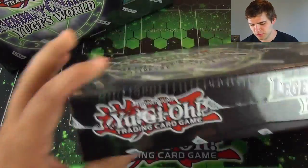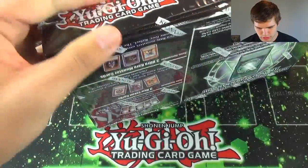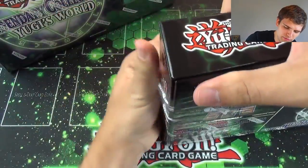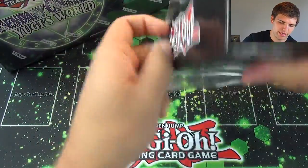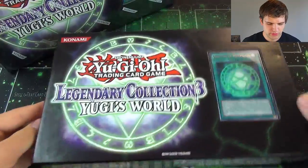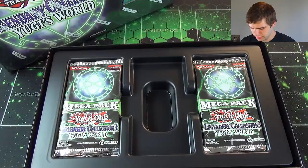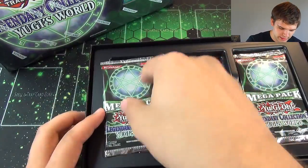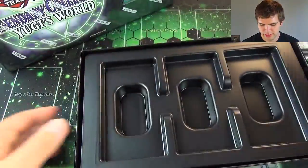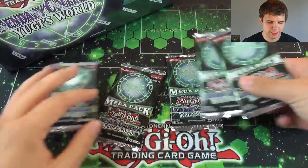So it's two Legendary Collection 3 Yu-Gi's World boxes we're opening for this episode. I've gone over to the promos, which I mentioned before in my extravaganza if you guys want to see the promos. So there's the promos and our five packs, there's also a mat underneath. Alright you guys, here we go.